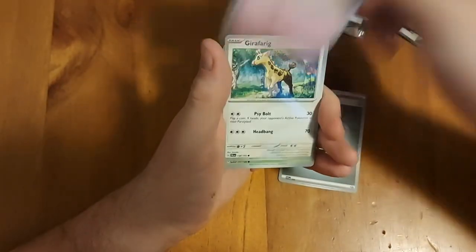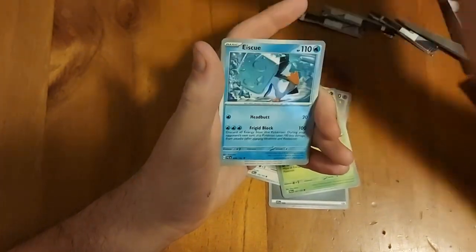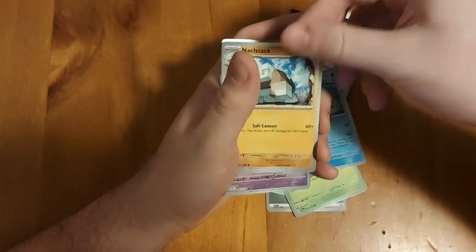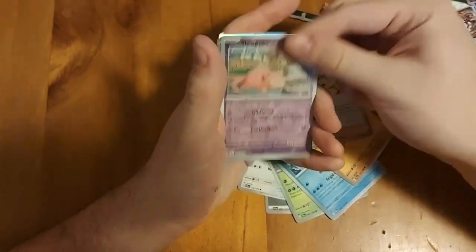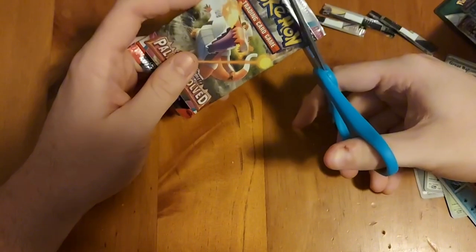Sixth pack: steel energy, Jigglypuff, Girafarig, Tropius, Granbull, Icy Knuckle Stack - Iono reverse hollow, Slowpoke reverse hollow, Girafarig, and a Weavile hollow. Starting with the hollows, man - this is why I hate this pack.